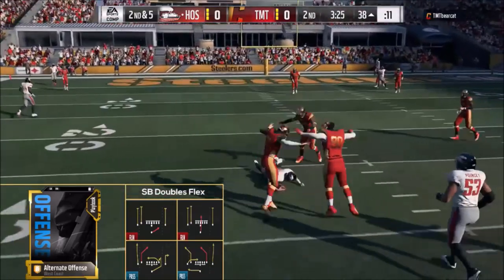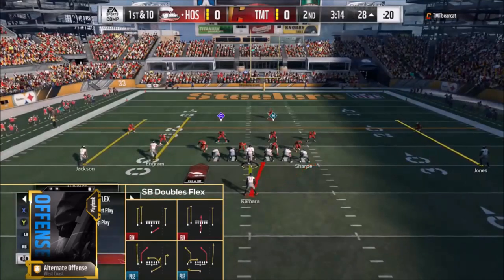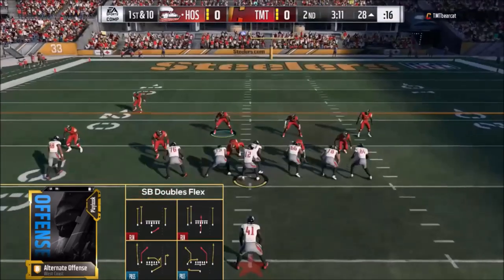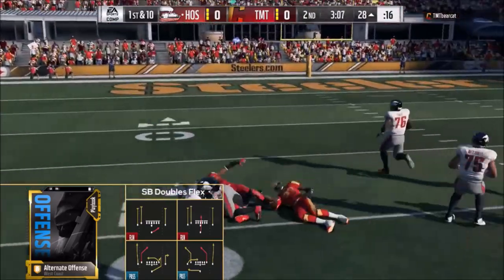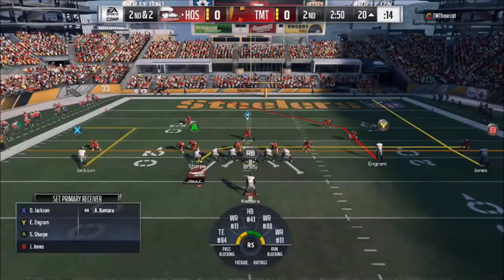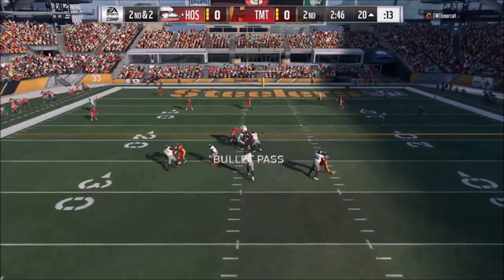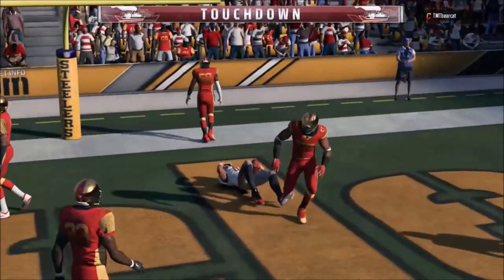Even if you want to get out of that three receiver, one tight end, one halfback personnel, you can go the route that Tweeze went — early in the year he was running a lot of Single Back Spread with four receivers and a halfback, and now he's onto the Strong Close, running a lot of Halfback Off Tackle Stutter goes with a two back, one tight end, two receiver personnel. Just a very versatile playbook that can go in many different directions and still be very good — that's what separates it from the pack.